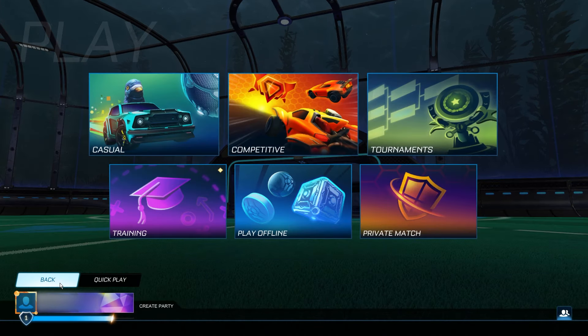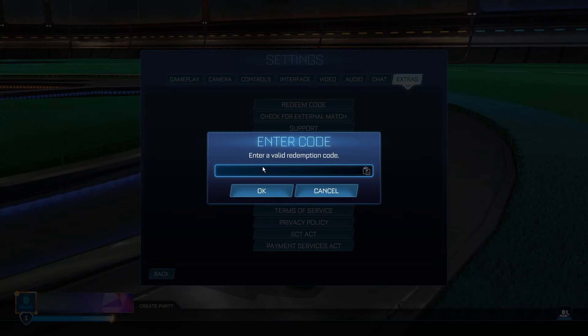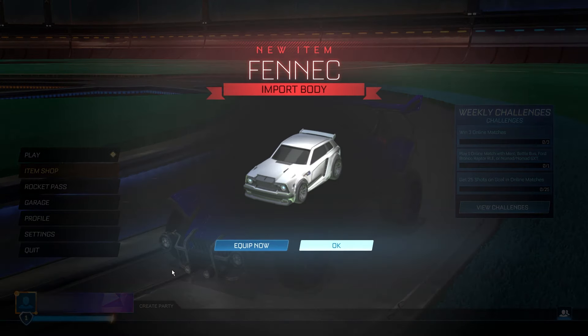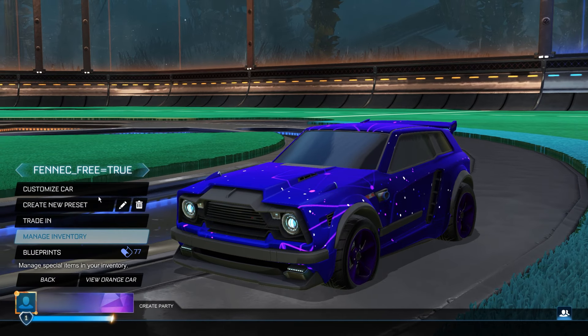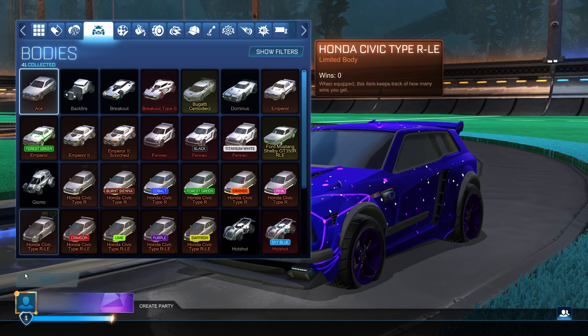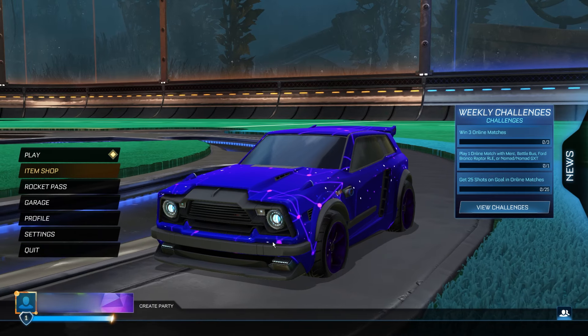Now I'm finally ready to go ahead and redeem this item. Go back to the menu, go to Settings, and click Redeem Code. The code is simply going to be 'Fennec_season14'. Type that into the redeem code section and it's just going to give you a Fennec for completely free. Click OK, go back to the menu, and the Fennec body will be in your inventory for completely free — as long as you've followed all the steps correctly. We can equip it and check it out. There it is — we have the titanium one, the black one, and we've now got the normal Fennec added to our collection. You can get this for yourself for completely free just by following these steps.